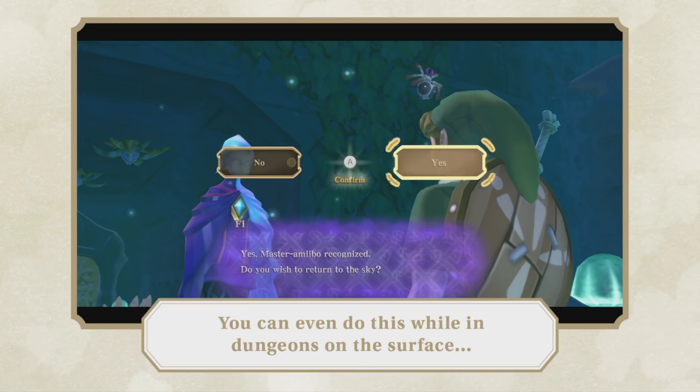Most of the time with the speedrun route of this game, you're not specifically doing something in a surface area, then going to the sky, and then returning to the exact same surface area. Usually you're going from one surface area to a different surface area. There are a few cases where it could be useful though — like after you defeat the Imprisoned 2, you could return to the sky, do a bunch of stuff to set up the Song of the Hero quest, and then from Levias return to Faron and start Imprisoned 3 and the Tadtone sequence, which would skip the return flight from Levias to Faron and save a little bit of time.